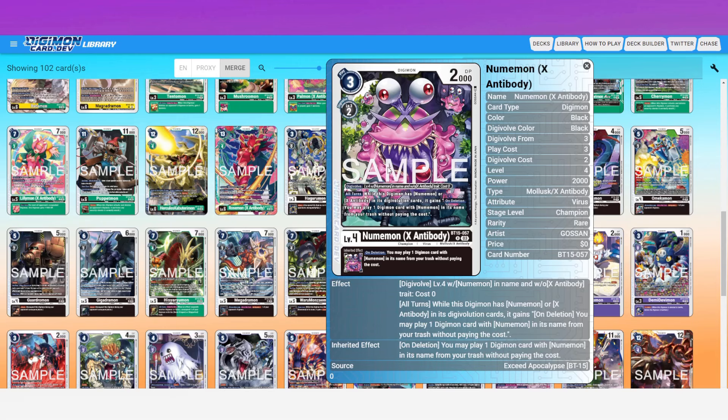It's really fitting because in the anime when Numemon show up, there are hundreds of them in droves — the card effects perfectly capture that. They also gave the same on-deletion effect as an inheritable, so you can play itself right back out. They just continuously float and you can't clear the board. Expect good things from Numemon very soon — really awesome for the deck.